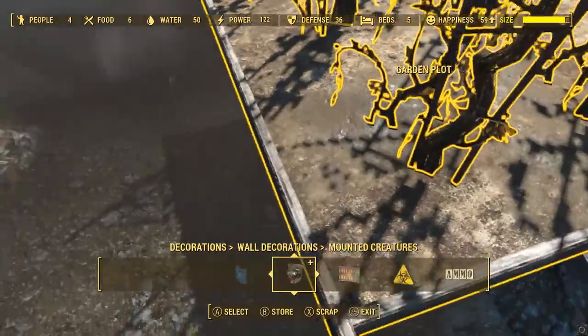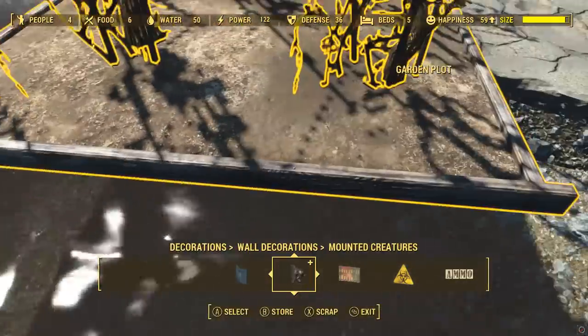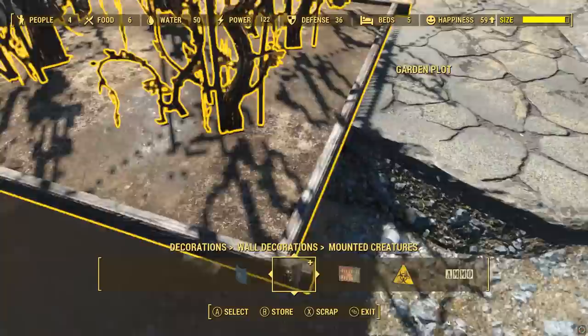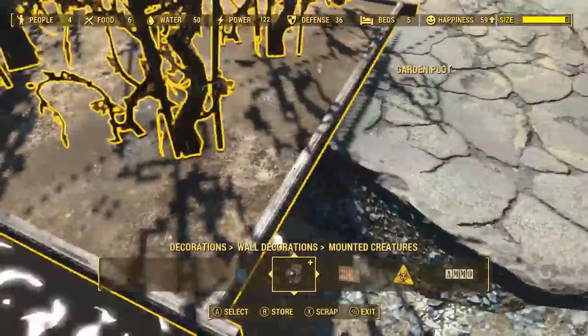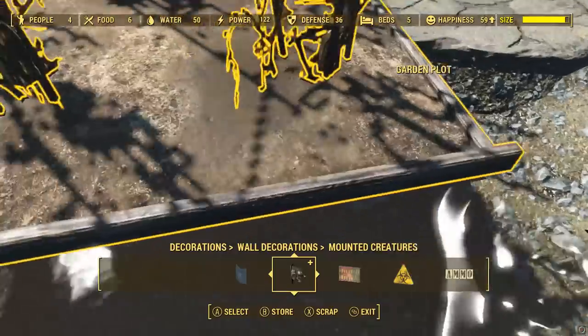Another thing that's been added is the new garden plot, which is quite useful if you want to basically grow plants wherever you like. You can, for example, make a rooftop garden with this, which is pretty cool - it makes things a lot more adaptable. You need fertilizer for that, which you can buy from various vendors and shipments and things, and I think you can also get it from having brahmins in your settlement.